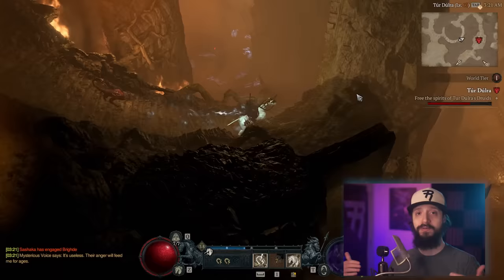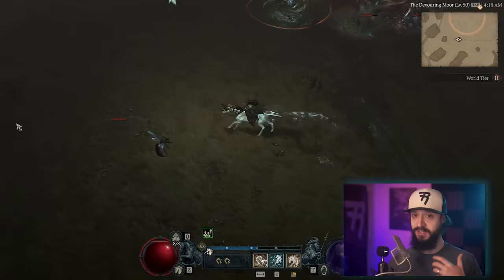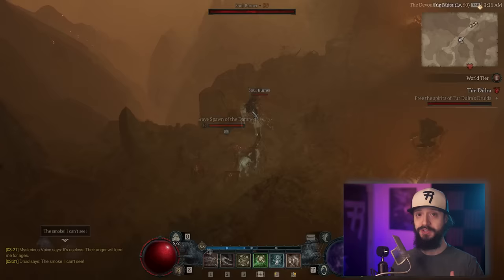A tip about the horse: the closer your cursor is to your horse, the slower you move. So when you want to move as fast as possible, bring your cursor all the way to the edge of the screen. If you're planning to play multiple characters, once you've completed the campaign on one character, you can choose to skip the campaign on all subsequent characters, including in future seasons. So if you want to do two playthroughs, finish the campaign on one character before making your second.